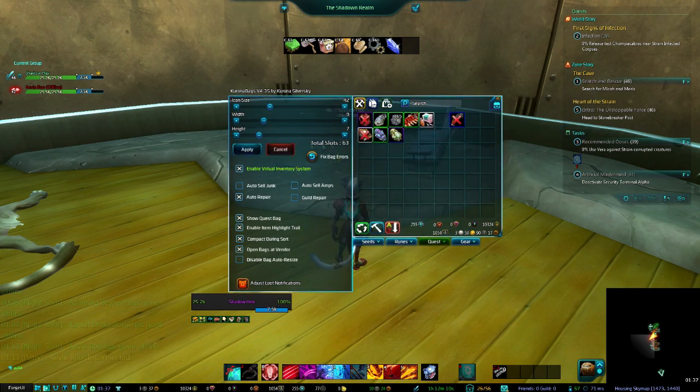You can also change the width and the height — if you like it really long and skinny on the top or bottom of your screen you can do that, or if you like it really narrow and tall you can do that. You can pretty much organize it any way you want based on these sliders, and it will tell you how many total slots you have including virtual slots. Keep in mind there can be a bag that doesn't look full but has virtual slots that aren't real.